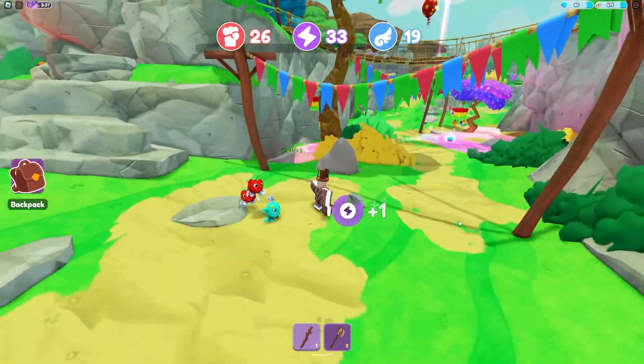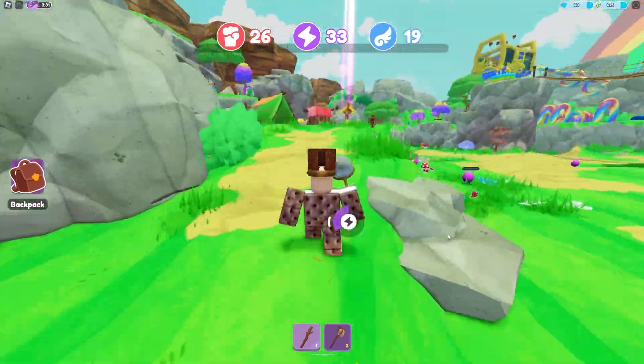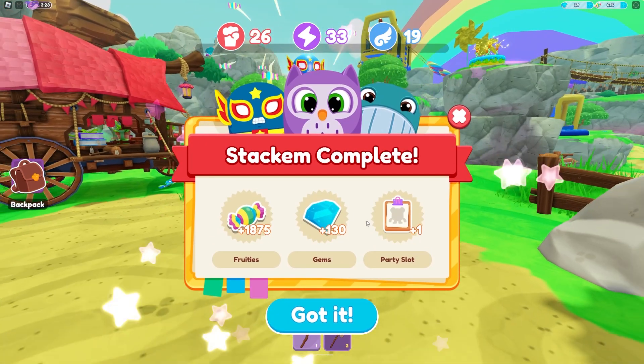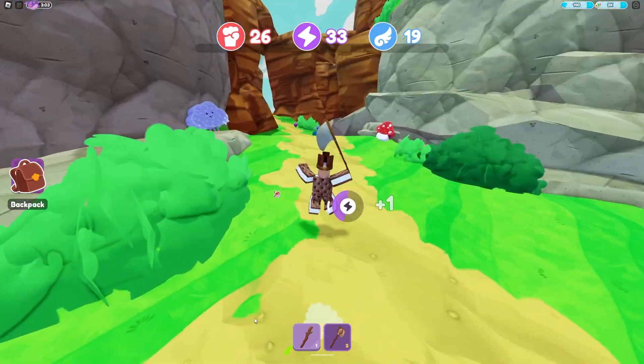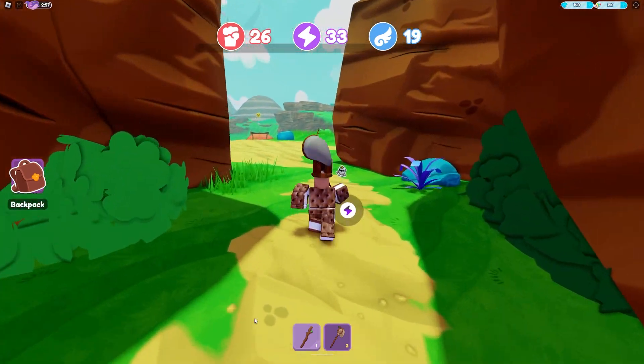If you collect all the stickers, we need to turn back in the stackum and unlock the Dizzy Hills area. Now we have to find a well in the Dizzy Hills. Follow where I go to get there.